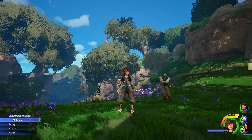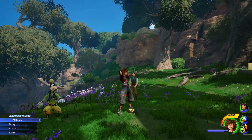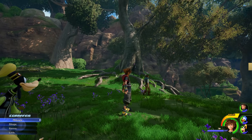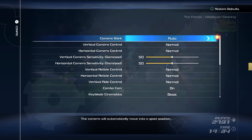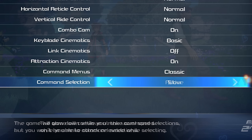Alright guys, welcome back to another one. In today's video, I want to talk about a hidden Kingdom Hearts 3 setting that, honestly, I haven't seen anyone talk about, I haven't seen anyone use, and I don't even know if it's really a widely known thing for the game. If you go into the config menu and scroll down to command selection, by default this is set to active — you can actually change it to slow.